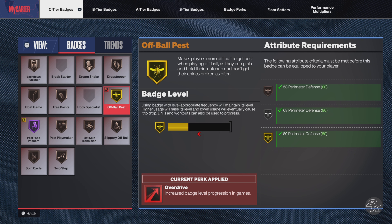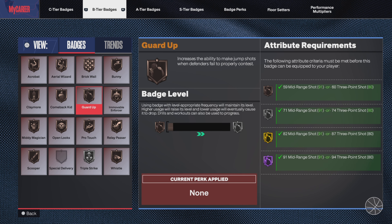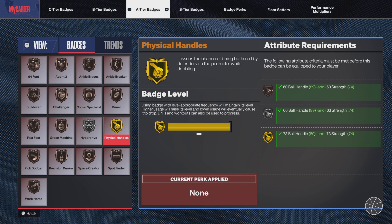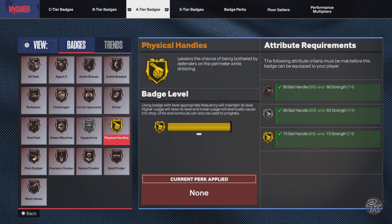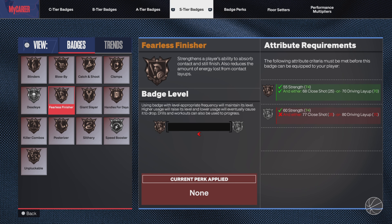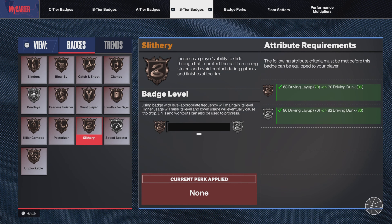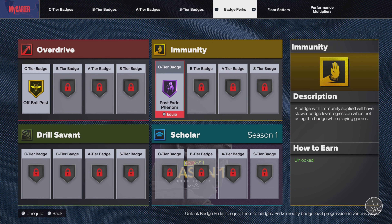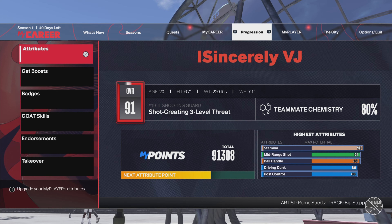Off Ball Pest even helped with steals and passing lanes in 2K23 without Interceptor. I'm working on getting Dead Eye to gold. Post Fade has Immunity on it, which I use sometimes depending on who I'm playing against.